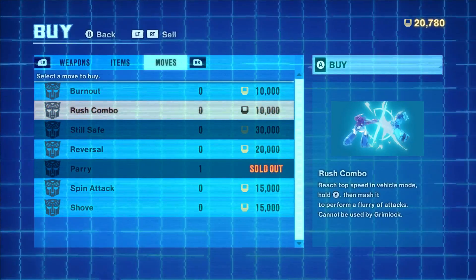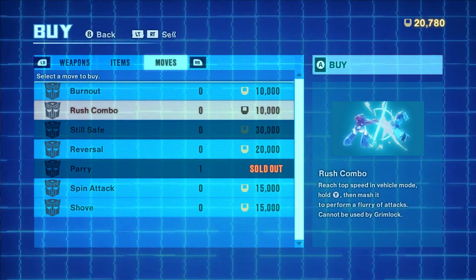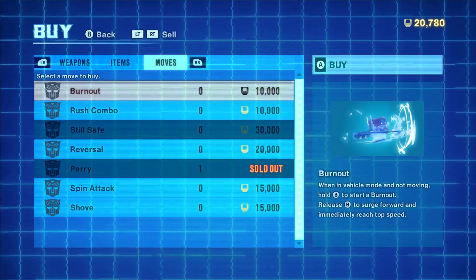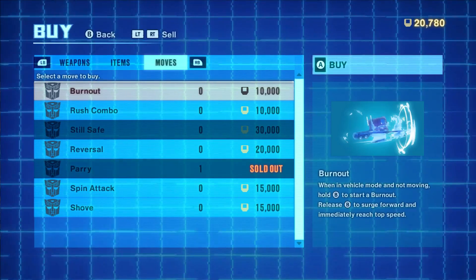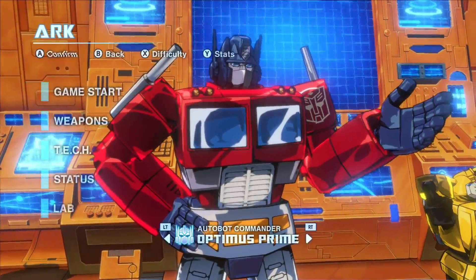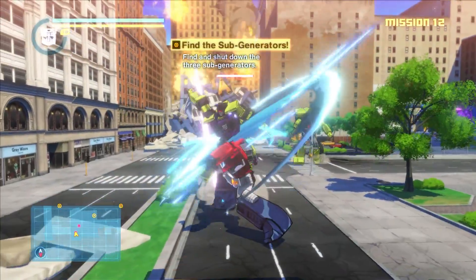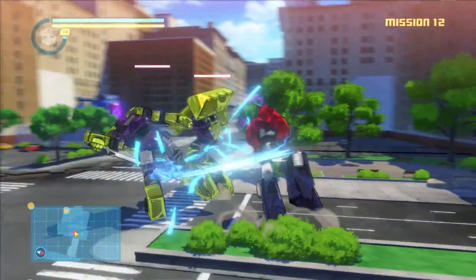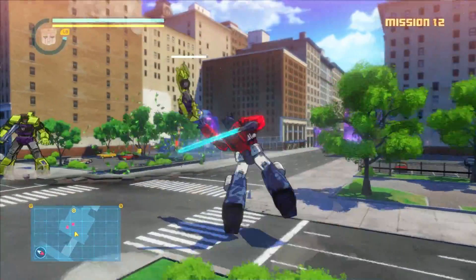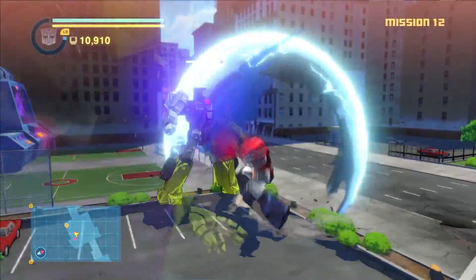Rush Combo - reach top speed of vehicle mode, hold Y, then mash it for a flurry of attacks. Cannot be used by Grimlock. I'll buy the Burnout as well, that sounds nice. I knew there was something missing. Last time I actually did this fight, I had this move as well. Now, guess what I have? I have Raiden's counter. It's so good and it's gonna make fighting dudes way easier.